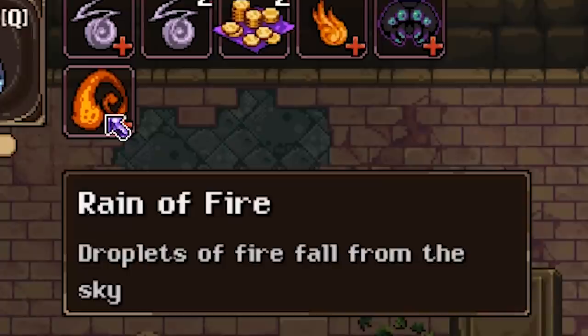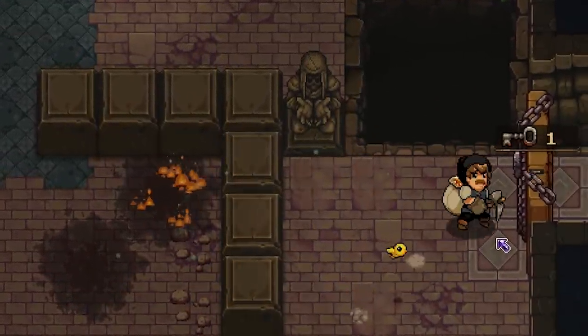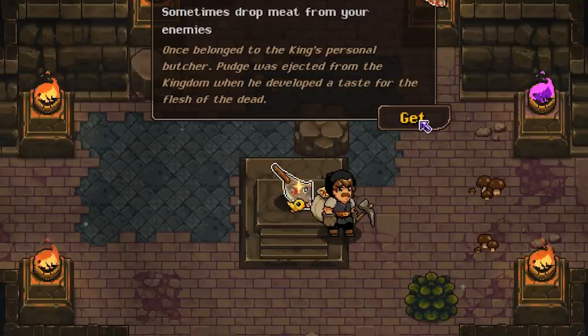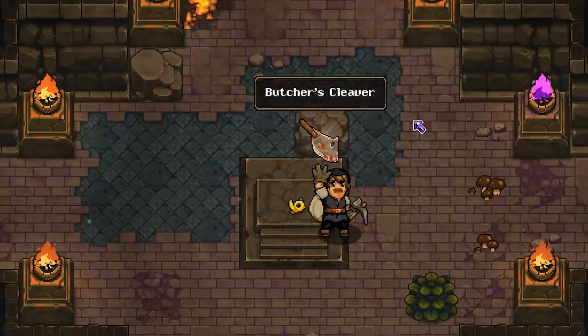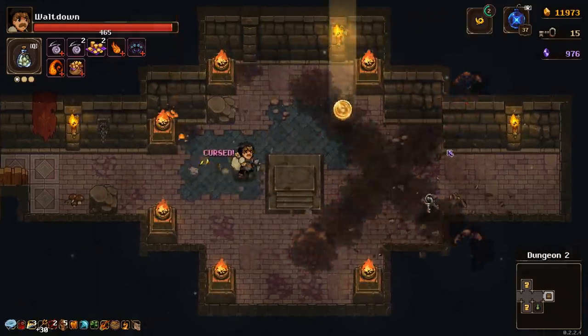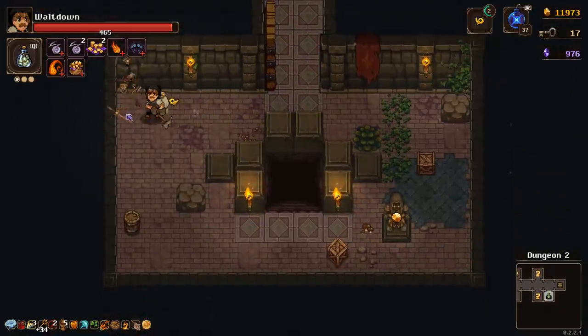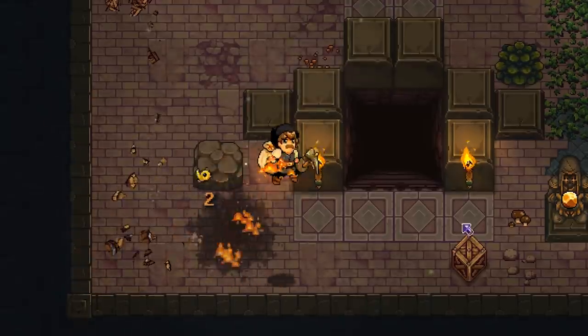And my curse now is droplets of fire fall from the sky. So that's going to be hugely annoying. Can't wait to see what effect that has down the road. But we're going to keep going with the curses. Sometimes drop meat from your enemies — that's perfect. Killing a lot of enemies, that's extra extra healing. We'll take another curse because why not? And extra gold. That's one we do want. At the price of doubling all costs apparently. So that might not be worth it in the end.